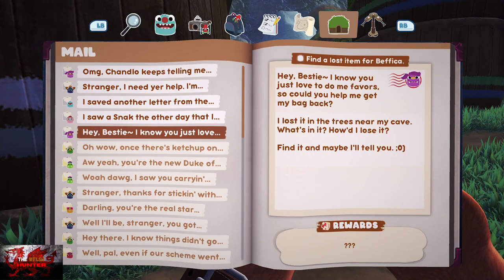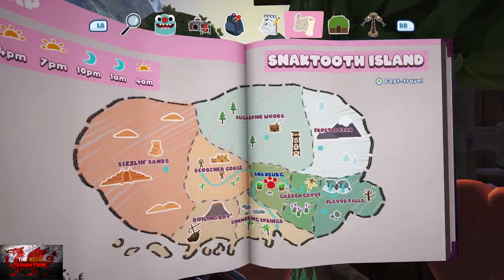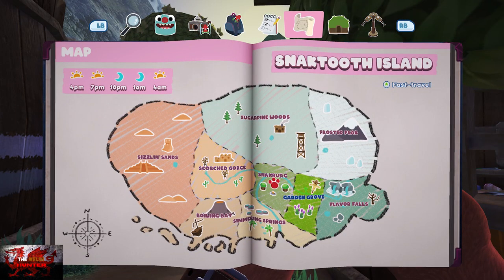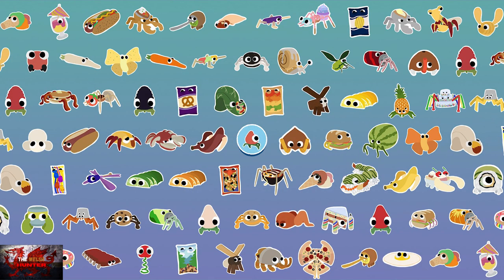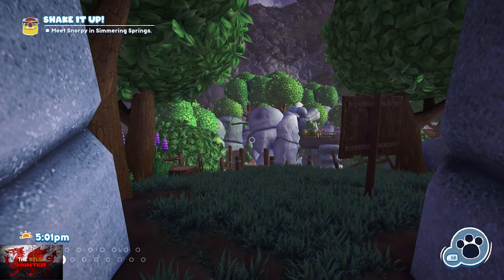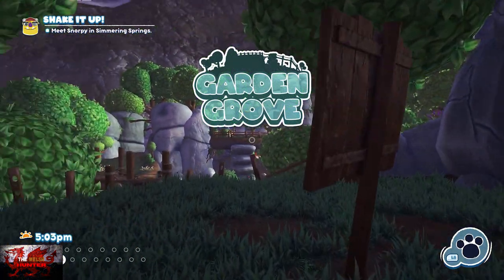Head back and pick up the next mail. We're going to find a lost item for Befica, so this time we're going to Garden Grove. A lot of the travel will be edited out just to save time in the video.